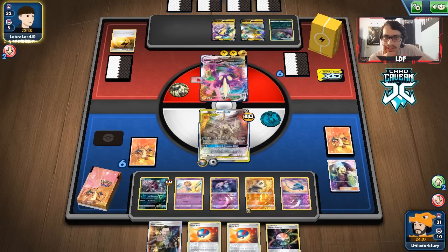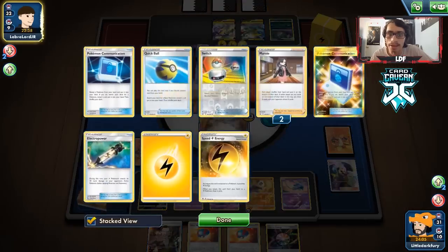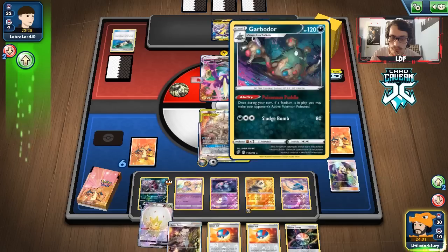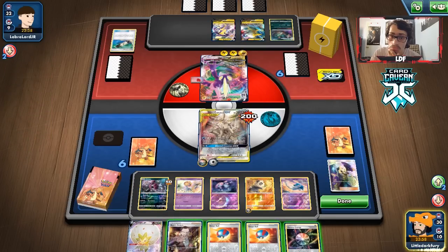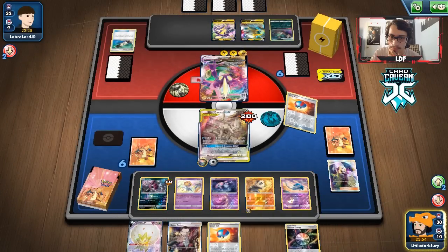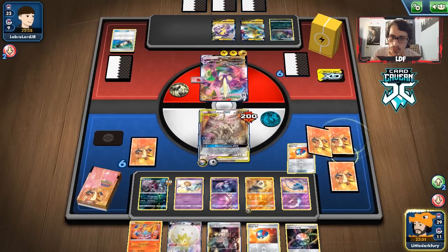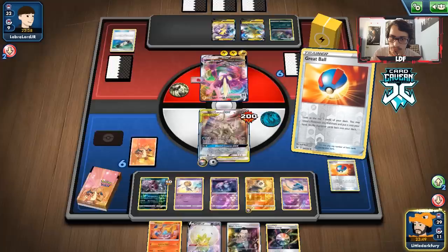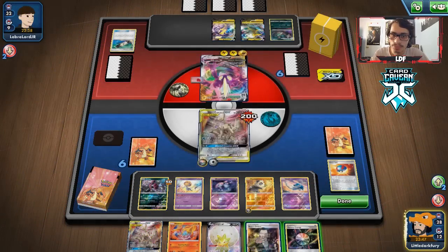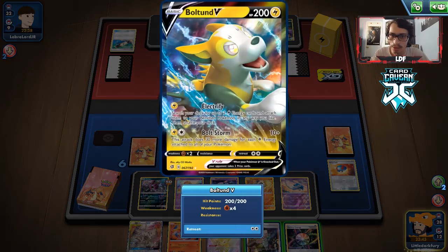That was a very straightforward match. I wish we had played Mew in here — we could probably find room. There are definitely some changes we can make to this deck, but for a base model it played well. We won quite a few games. Before wrapping up, let's look at what we can change. I think this deck could definitely use an Island Challenge Amulet for ADP — allowing it to not give up two prizes when knocked out might actually be really good.